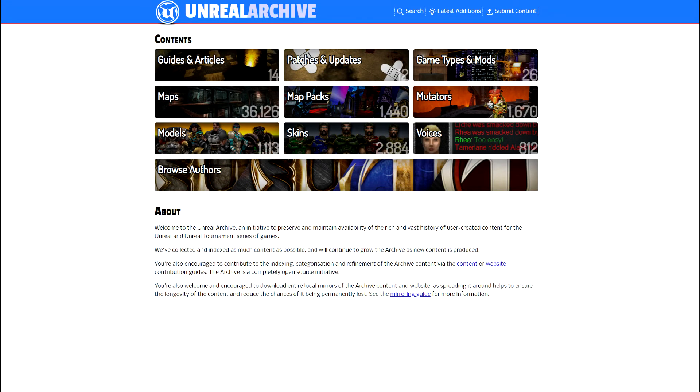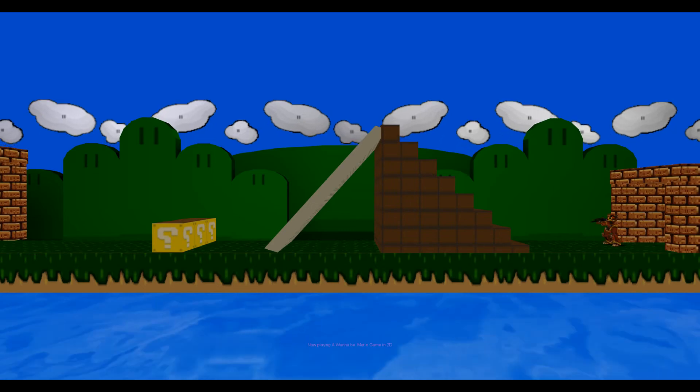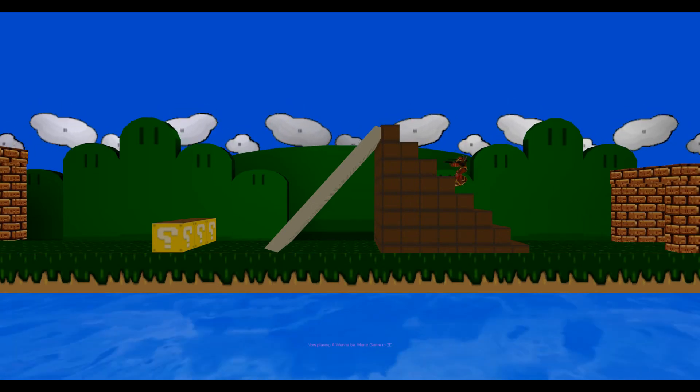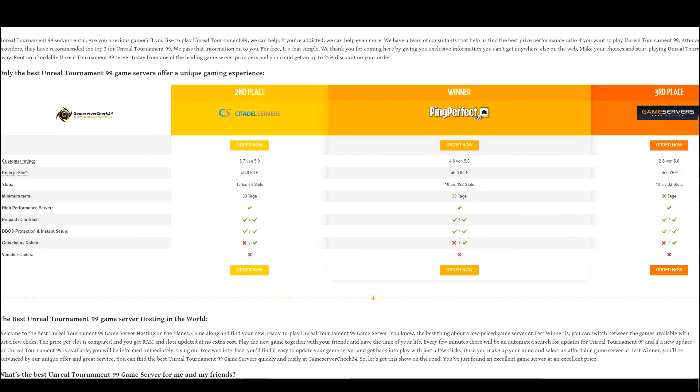Most of the mods you are going to need for your server can be found on UnrealArchive.com. When you are ready, you might consider renting a server to host your game. The server provider has the base game, so you only need to install your mods and maybe do some changes in the UnrealTournament.ini file. According to this website, Ping Perfect should be a good place for hosting Unreal Tournament — so let's take a look at the prices there.